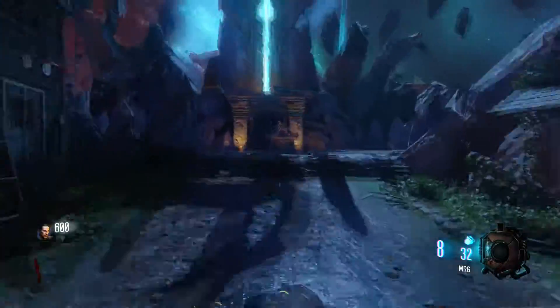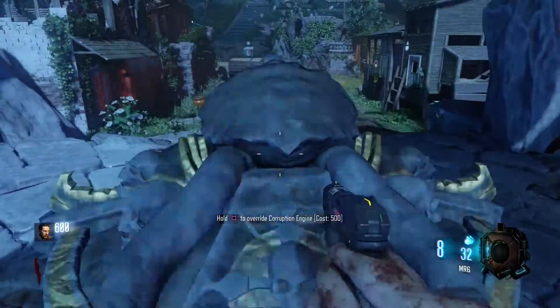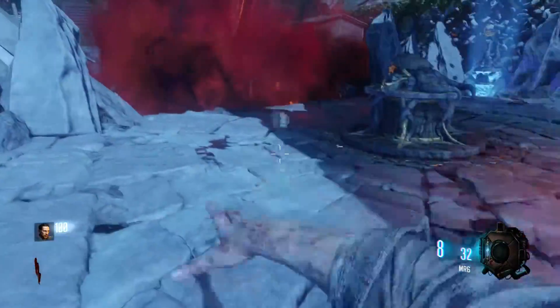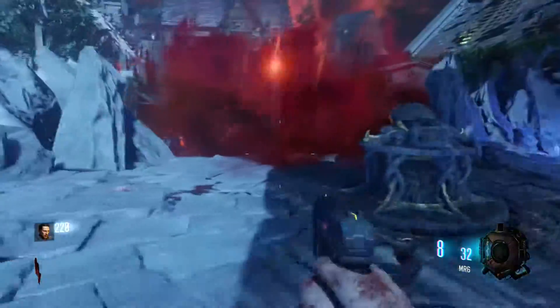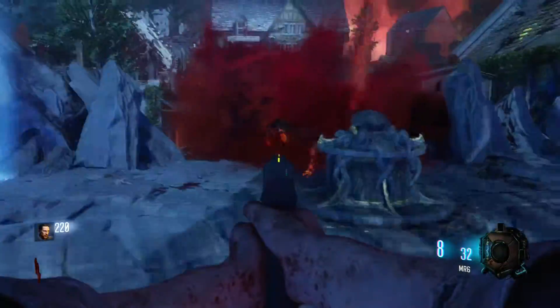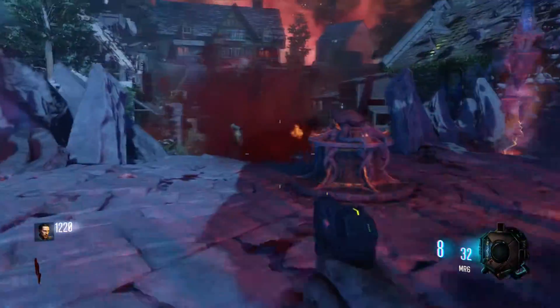First of all, what you want to do is go to these four corruption generators around the map. The first one is in Spawn, second is in the Eisendrache, the next one is Mob of the Dead, and the last one is Verrückt. That's how I do it — it works for me, but you can do whatever order you want.